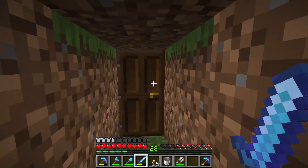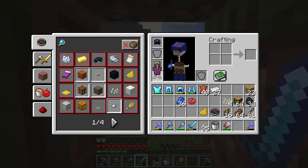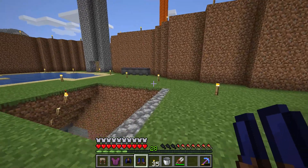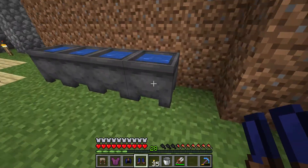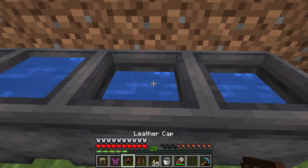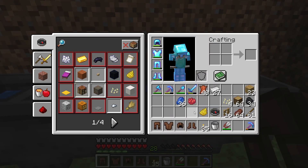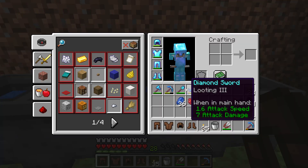When you don't want dyed armor anymore and want normal-looking leather, you need a cauldron with water and right-click the cauldron with your leather armor. The leather armor won't have any dye anymore.